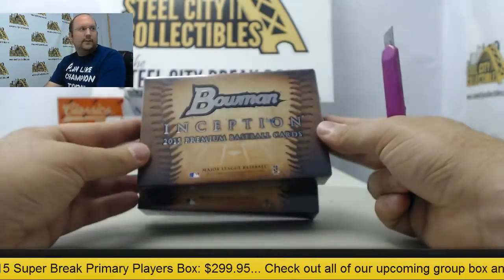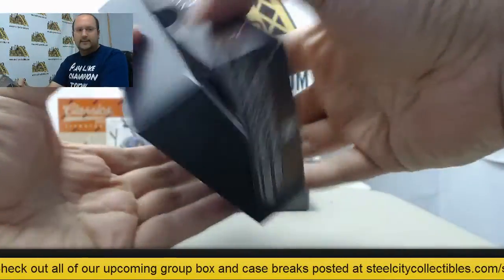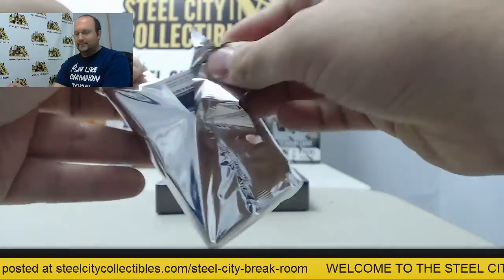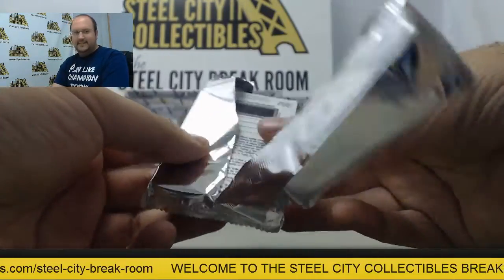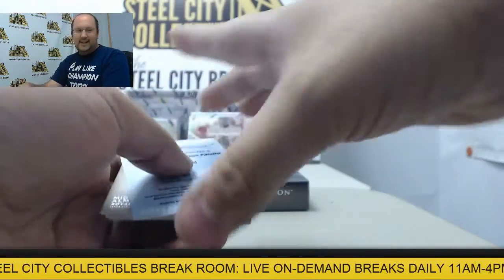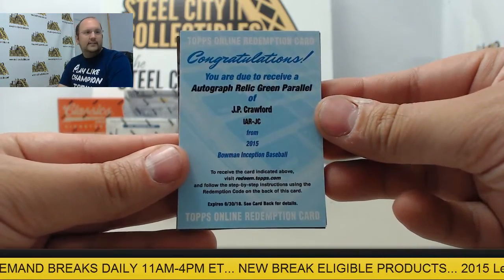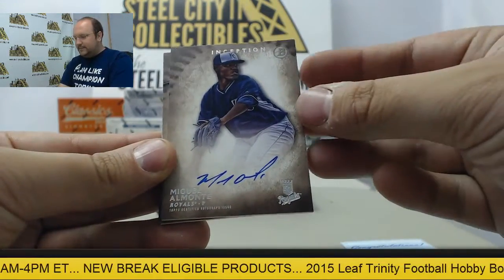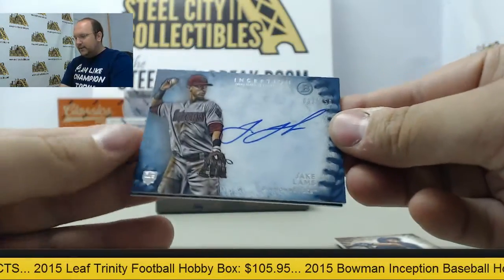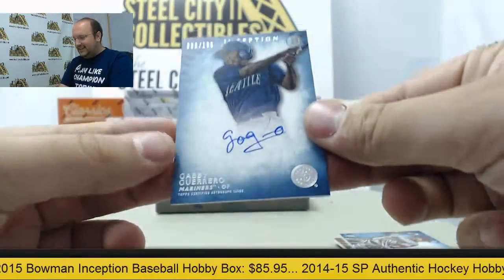Two boxes here of brand new Bowman Inception. Let's keep this magic going. We got a Redemption card — that's going to be J.P. Crawford, the Autograph Relic Green. Next up: Miguel Almonte, Eric Yagelo, Blue Parallel Jake Lamb out of 150, and Gabby Guerrero out of 150.